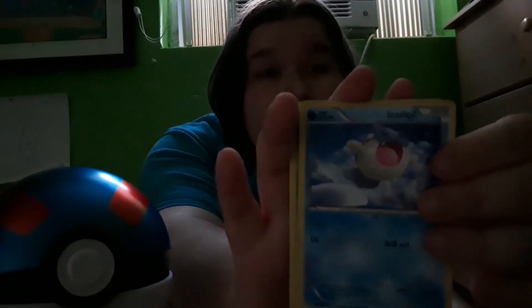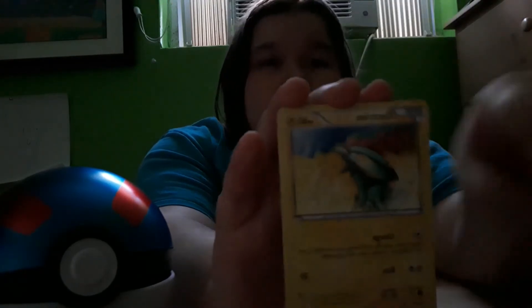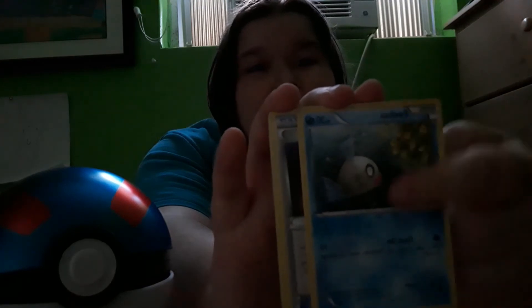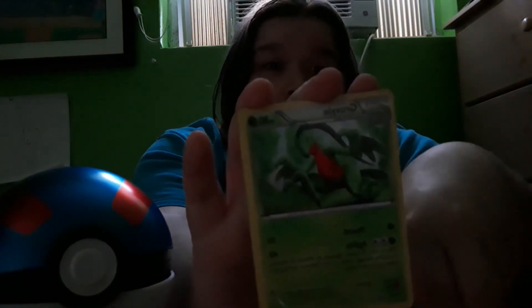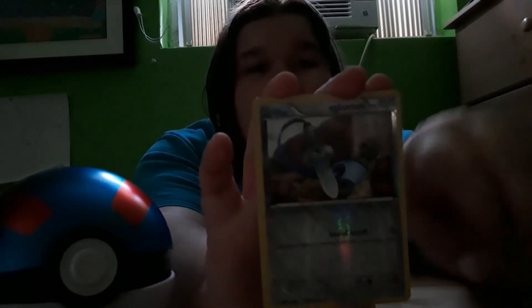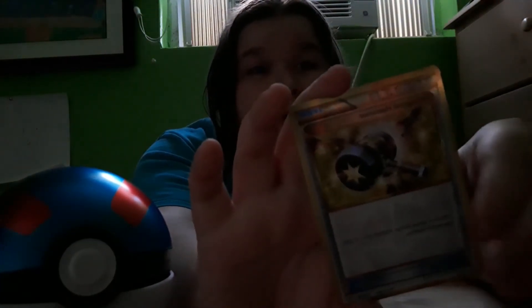So we get a Honedge, a Hippopotas — three of them, wow — an Electrike, a Feebas, which is my buddy in Pokemon Go — gotta get that Milotic — an Experience Share, an Energy Retrieval, a Grovyle — one of my favorite Pokemon of all time — and a Reverse Holo Honedge.